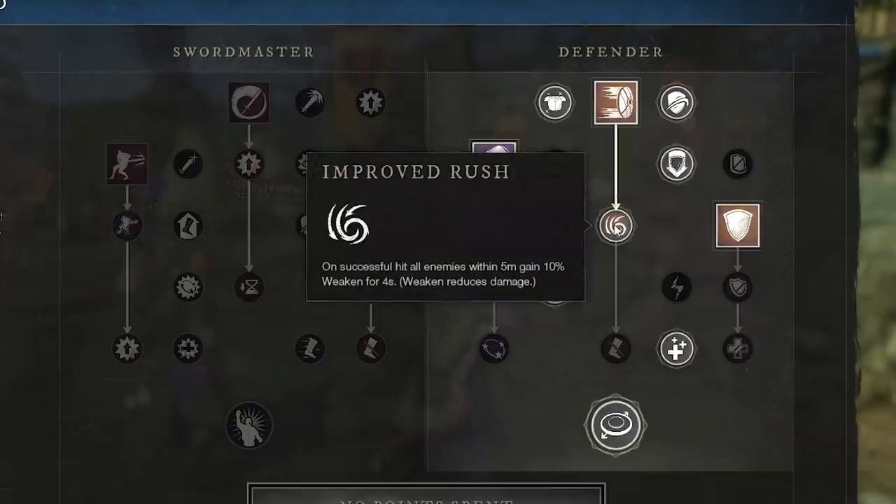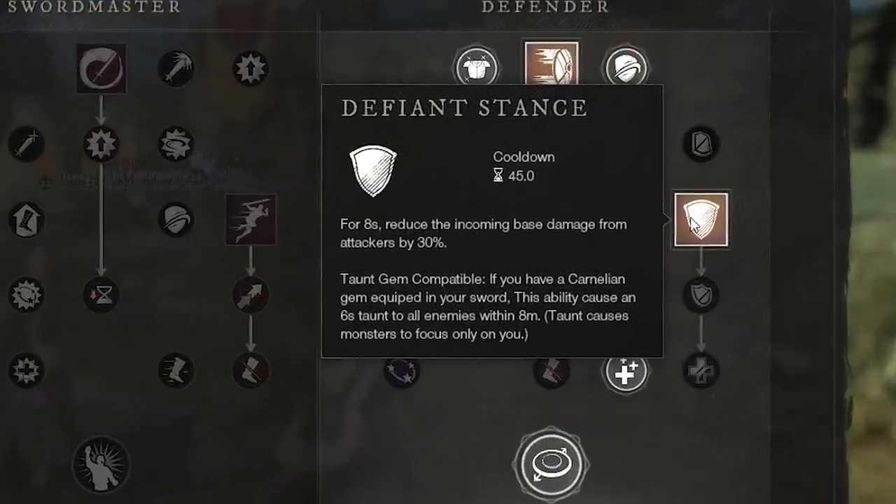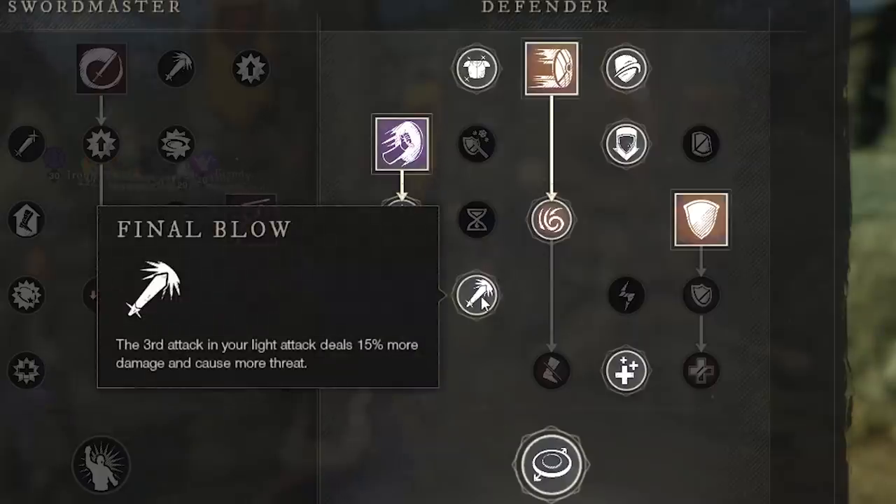Healers tend to take a lot of threat when there's no tank around. Defiant Stance is a really good ability that not only acts as a defensive buff where you can reduce damage taken by 30% for 8 seconds, but if you have a taunt gem compatible in one of your weapons, you'll be able to do an AoE taunt making all the enemies around you within an 8 meter radius attack you for 6 seconds.